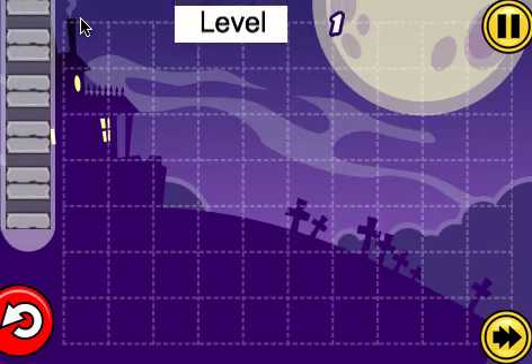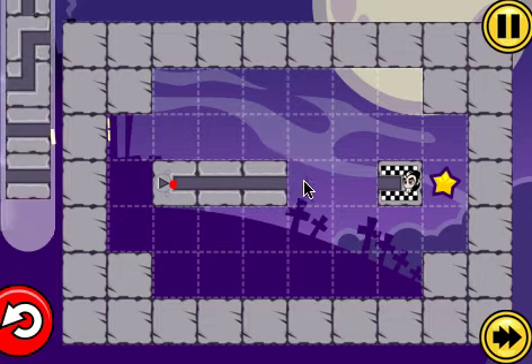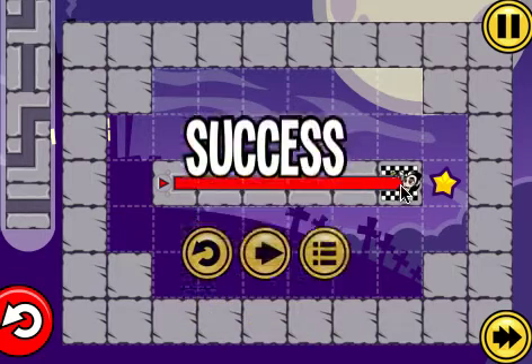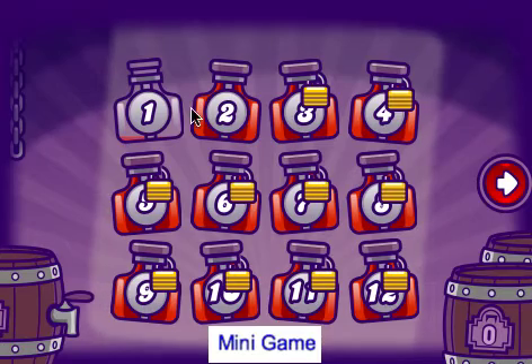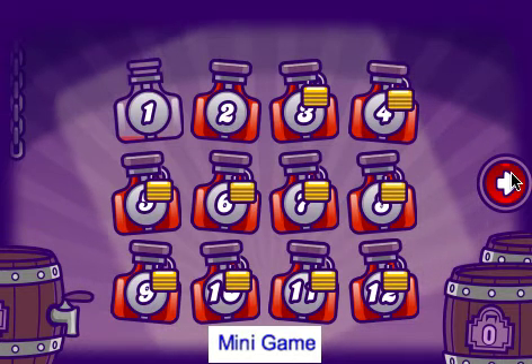So we go to level one, we'll just quickly zip across. You can see we've got a star there to collect, a little bit harder to collect that. We'll just press the fast forward — level one, really, really easy. And when we go to the menu now, level one, the bottle has been drunk, the blood has been drunk.